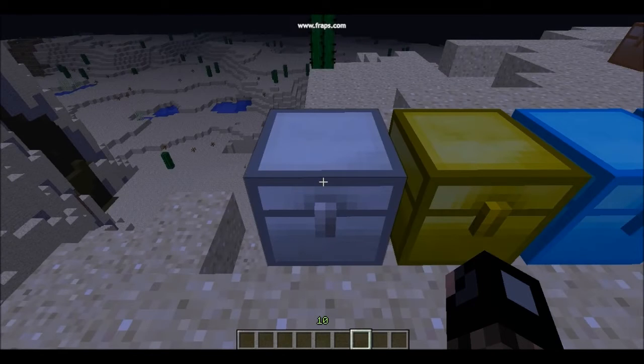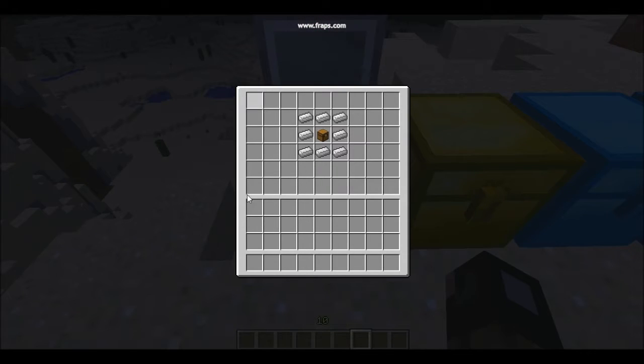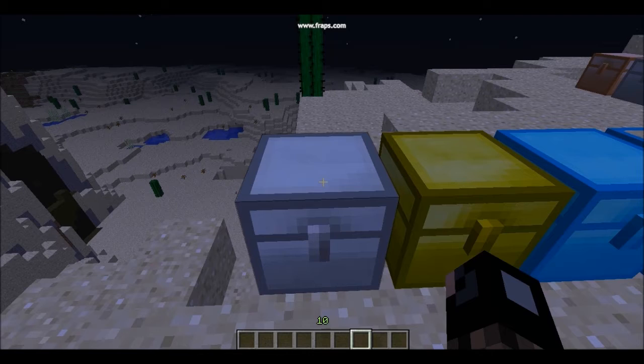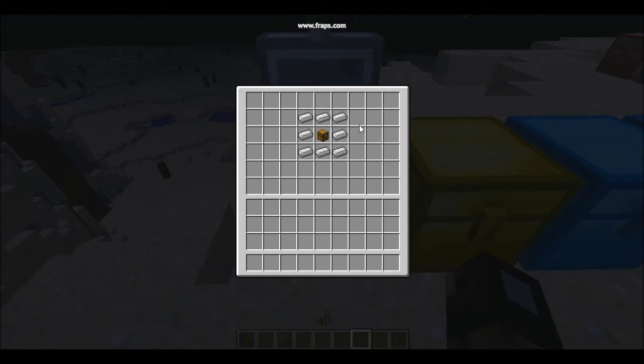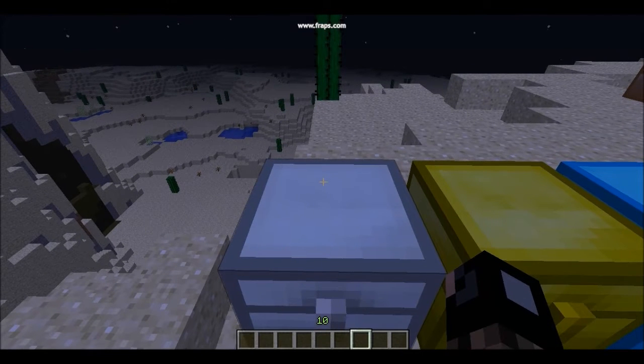The first chest we have is the Iron Chest. As you open it up, you can see it's slightly bigger than a double chest. You craft it by surrounding a chest with iron and you'll get the Iron Chest. It's pretty big, decent — a good upgrade from a normal chest.